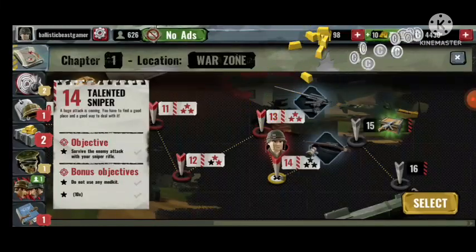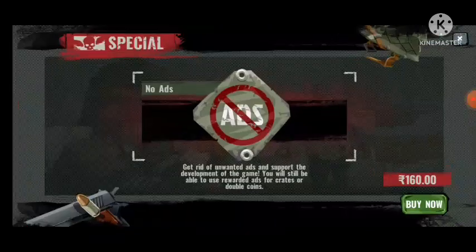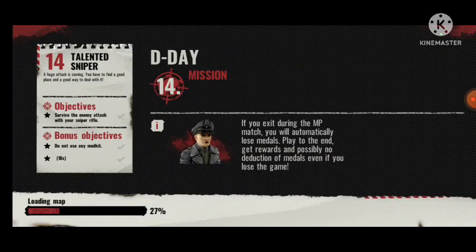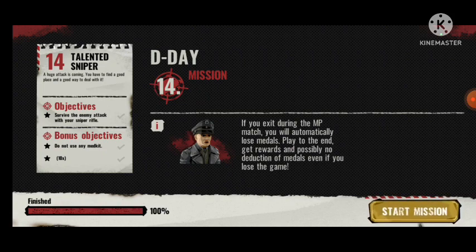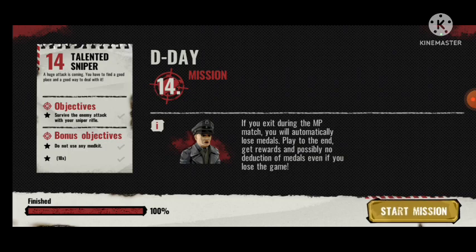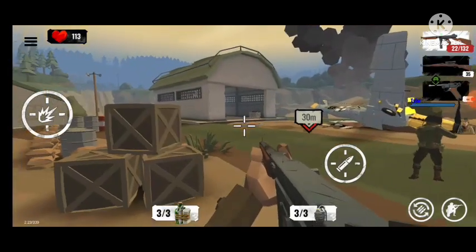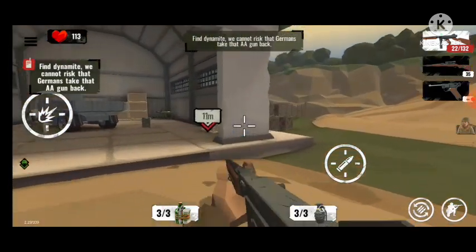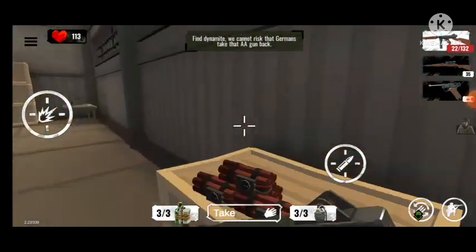Next mission — another small supply crate, some chocolates as well. Talented Sniper: a huge attack is coming, find a good place and a good way to deal with it. Auto equip — okay. Find dynamite, we cannot risk the Germans taking the AA gun back, so we are going to destroy the AA gun.